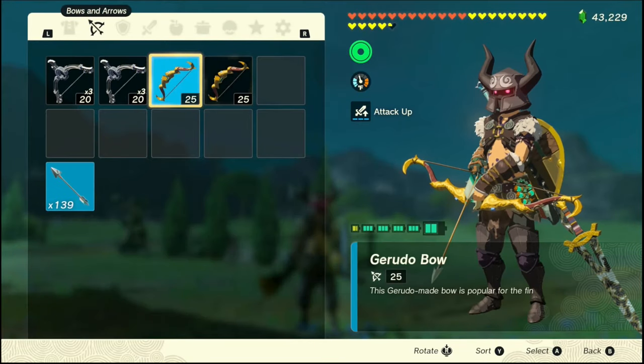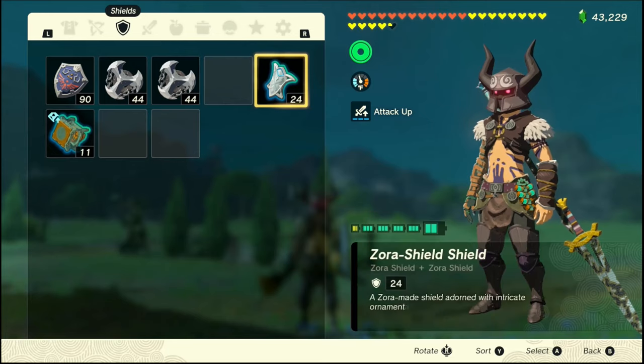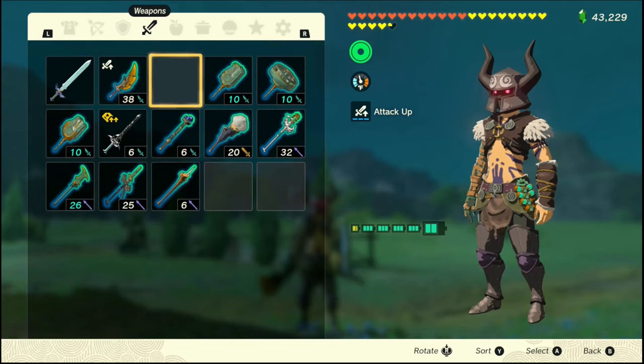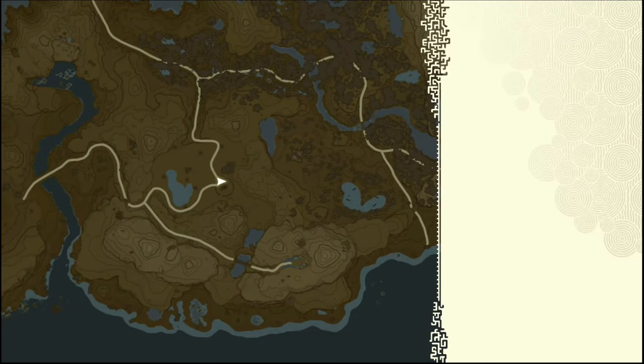Now you're going to drop everything you have equipped — your bow, your shield, and your sword. Then go over and load up that hard save that you just saved, and you should have duplicated everything you dropped to begin with.